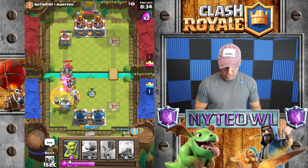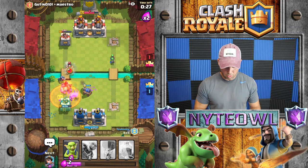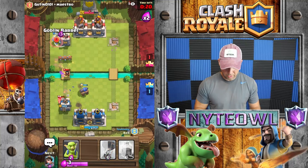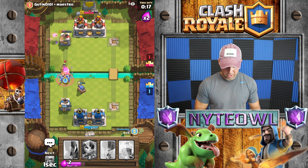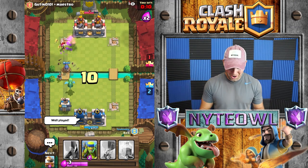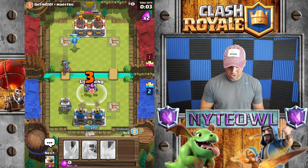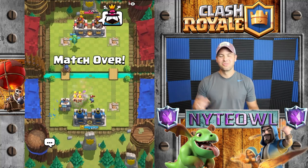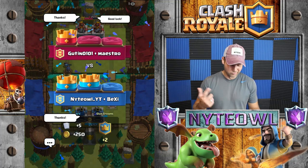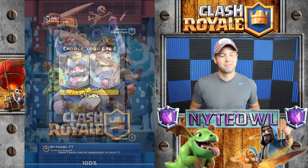We basically gotta stop this golem — cannon cart might do pretty well against the golem. Where's your log? We need that log. There — perfect, cannon cart should take that out. Wow, actually a pretty dang good card so far. I thought he was gonna drop three musketeers for sure — usually when they're saving up elixir that's what they do — but that's one win under our belt, ladies and gentlemen!